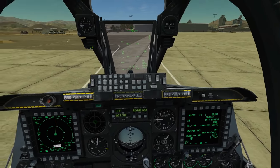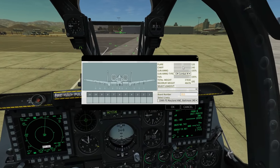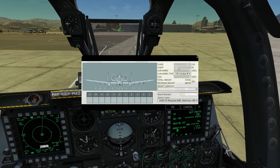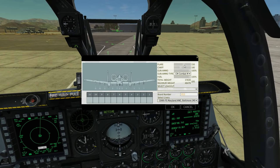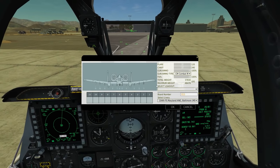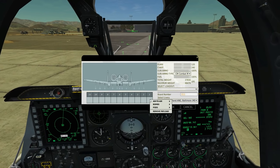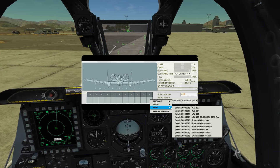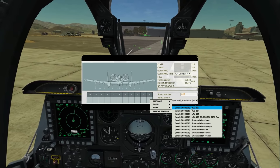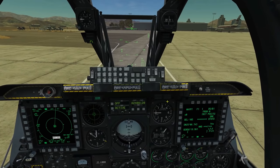Before we look at any controls we need to look at the armaments screen. First we set our expendables — chaff and flare. We can carry more than any other aircraft in the game. If we want to jam we need a jamming pod on pylons 1 or 11. Under pods we have the ALQ-131 and the ALQ-184. The 184 is the more modern one and the one to use, so we'll arm up with that. Request rearming.